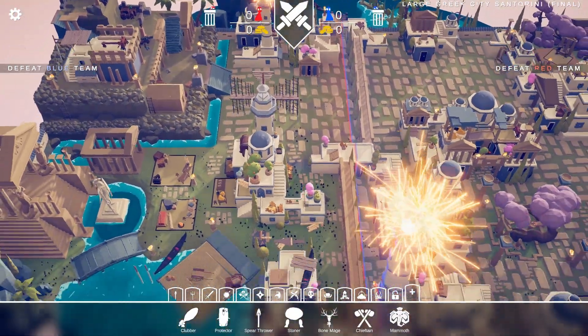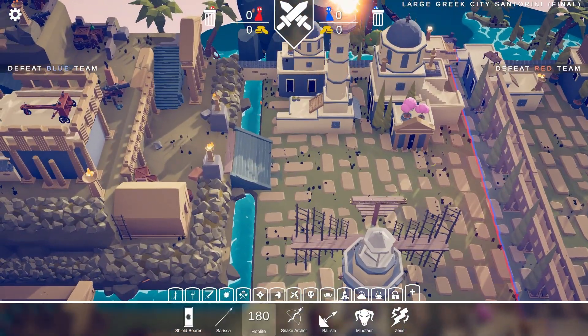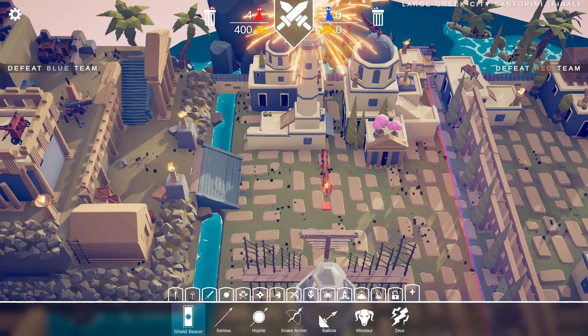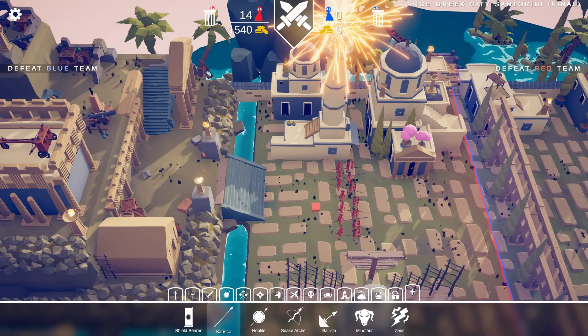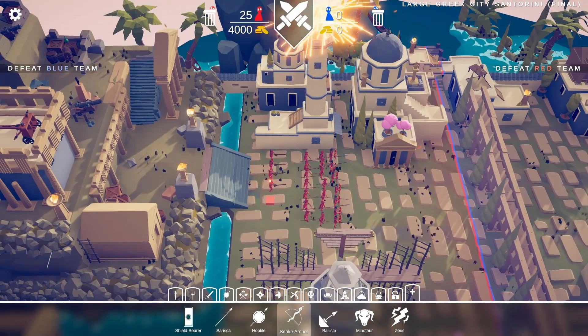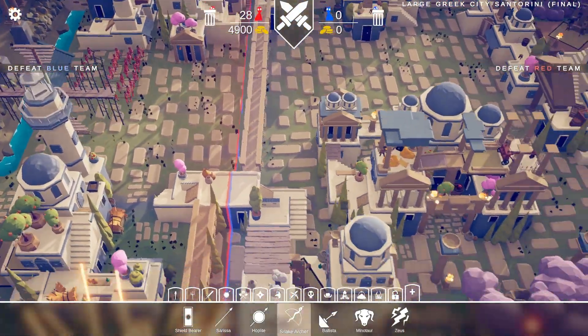Alright, we're going to do a red versus blue battle, ladies and gentlemen. Shall we start off playing with some ancient units? Because we're in Greece and all that. Let's get some basic shield bearers up front — seven of them, maybe. Line them up with seven of these guys straight behind them. Fourteen units. Get some hoplites coming up behind those guys, and maybe some snake archers towards the back. So one, two, three, four, five, six — seven of those. Holy moly.